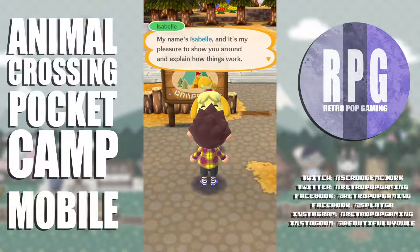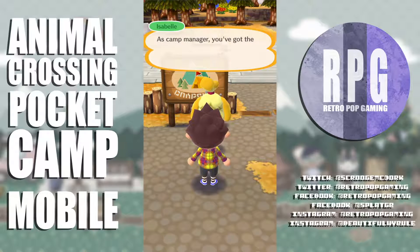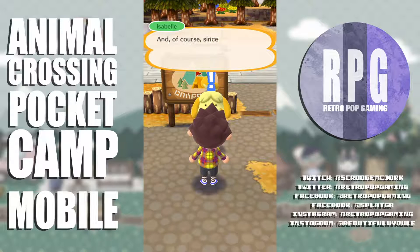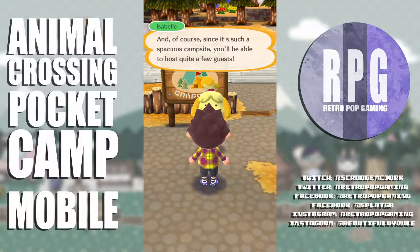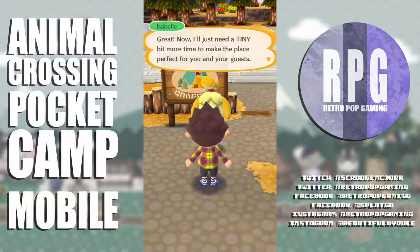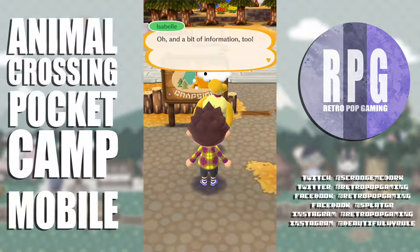It's Jayley Stone National Park — my name is Isabel and it's my pleasure to show you around and explain how things work. How is she working here AND taking care of my town? As camp manager you've got the run of this place — you can set up amenities and furniture any way you like. You'll be able to host quite a few guests.